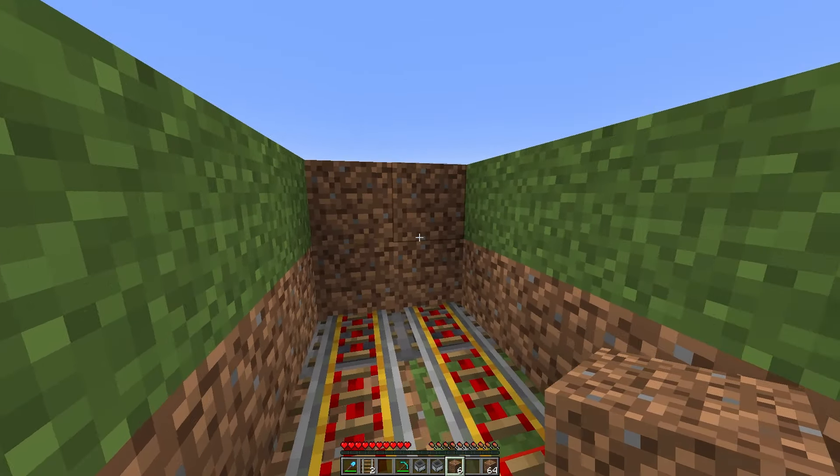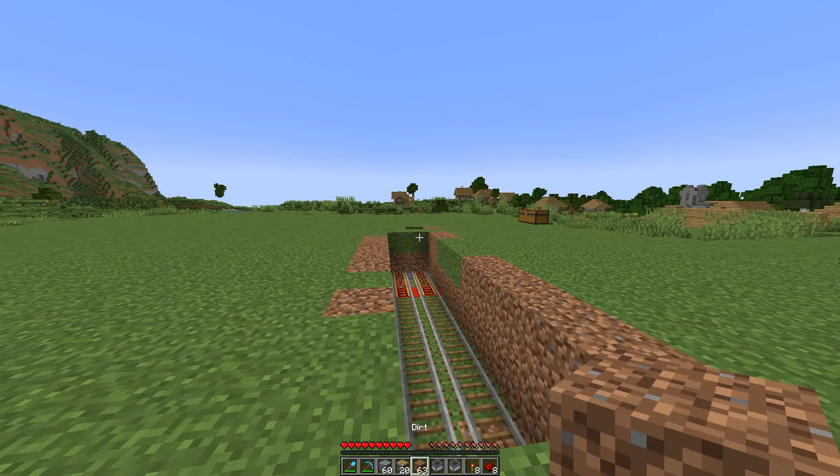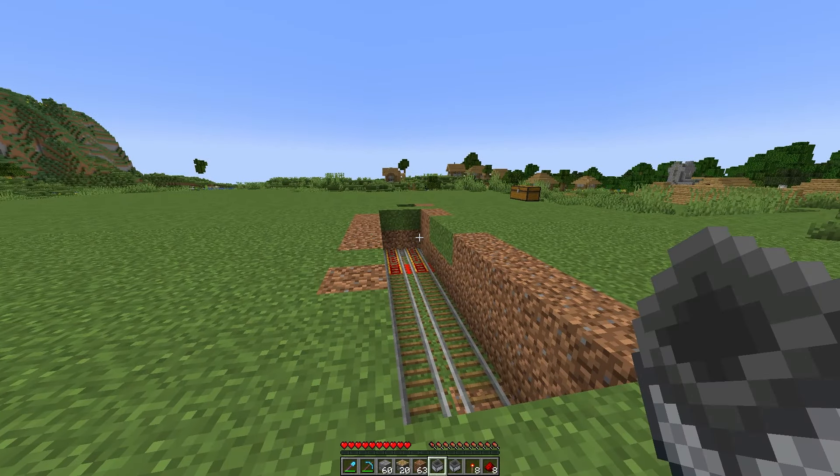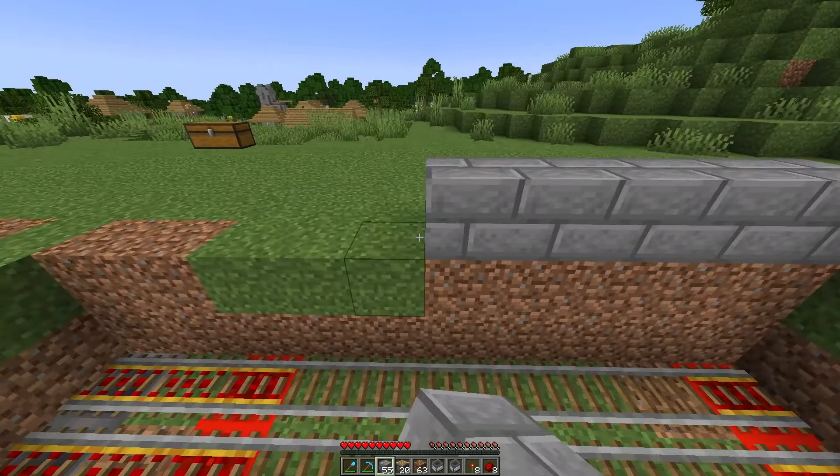Now go next to your chest and dig a one-block hole all the way down so you can see the chest from the surface. Then place four blocks of dirt on top of where the first hopper is, making a wall that lines up with your rails.